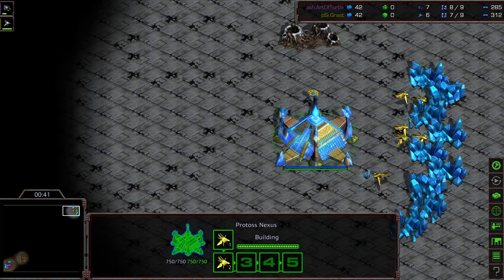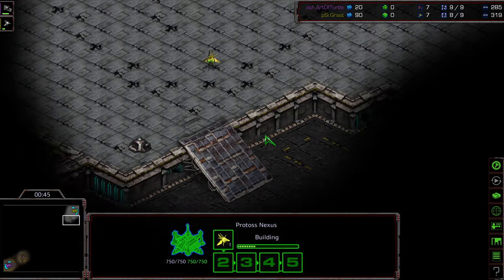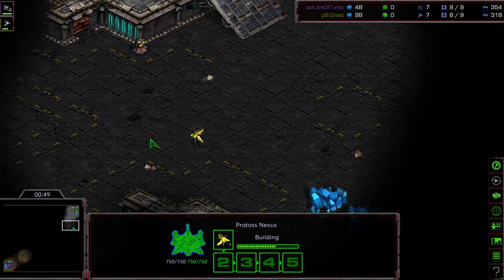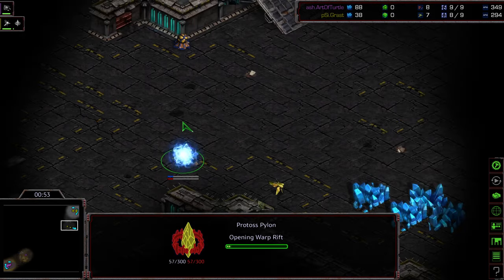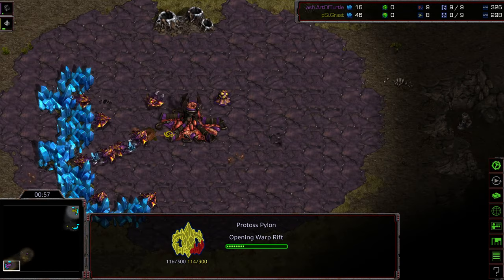Protoss versus Zerg. Casting this live on Twitch.tv — if you want to check it out, that is Twitch.tv/ADC. I'm going to try to make a regular schedule of that on hopefully Tuesdays and Thursdays, no promise or guarantee. Looks like Grast is going to put that pylon at his natural expansion, probably setting up for a forge fast expand.